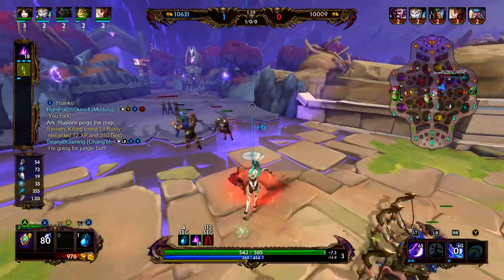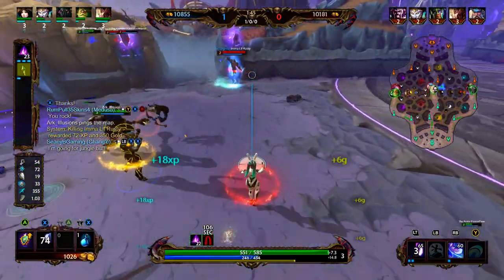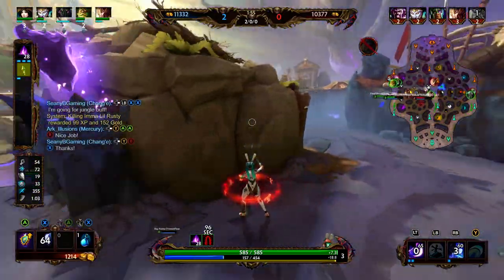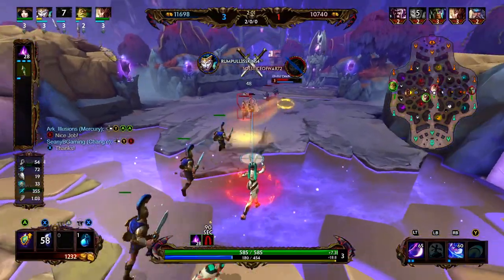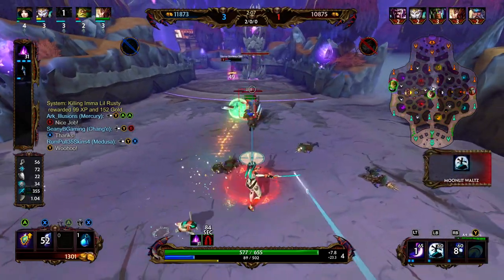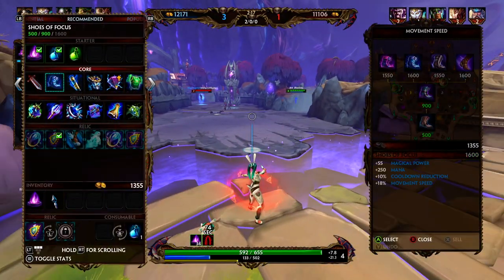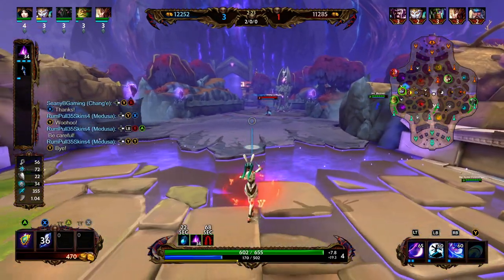We get the red buff, and now we have enough time to discuss Chang'e's 3. It's a circle attack around her. At level 1 it heals for 50, and at level 5 it heals for 130. It also applies 50% healing reduction to enemies hit for 4 seconds, and deals some damage. Meanwhile, Mercury gets a dash, I get a 1 and 2 off, then another 1 — able to pick the Poseidon again. You want to max out your 1 first because it has a much shorter cooldown.